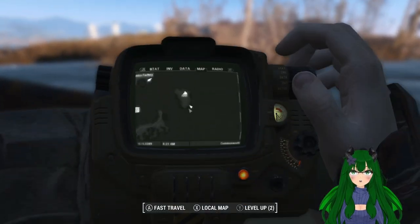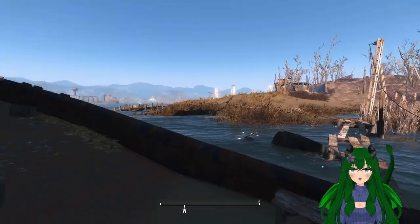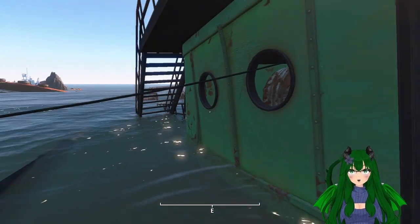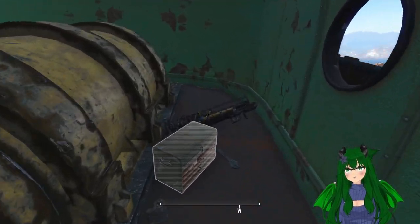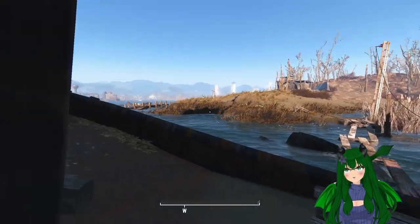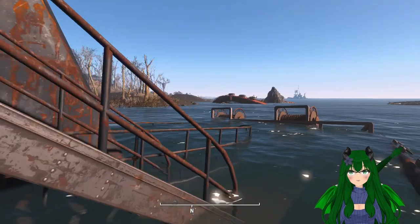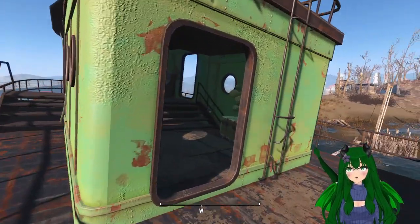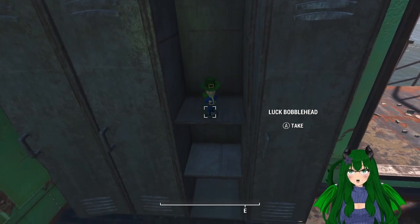The final location to get a Fat Man is going to be all the way out on Spectacle Island. If you travel to the southern part of the island you'll find a crashed boat. Go inside the boat and turn right and you'll find the Fat Man sitting on the deck. This place has a bunch of Mirelurks so you're going to have to deal with that. As a bonus, if you travel up the stairs and go into the cabin, you'll find a bobblehead just sitting in a locker.